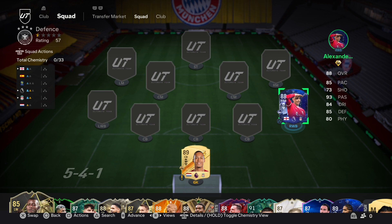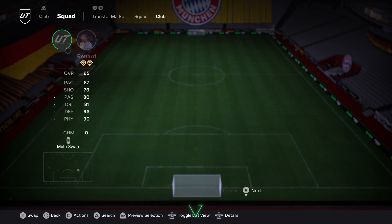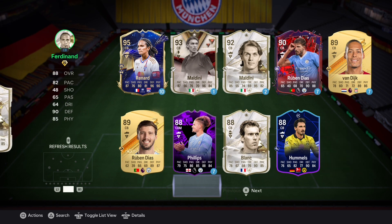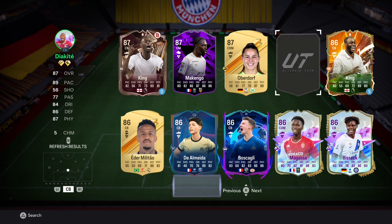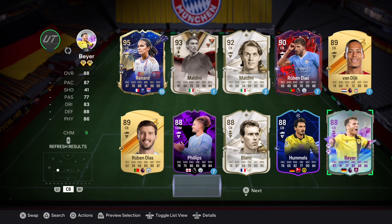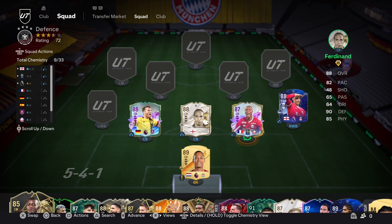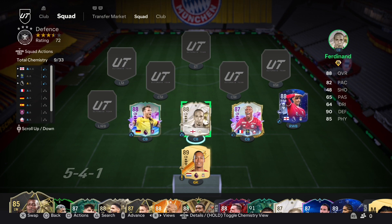You might have just seen a sneak peek at one of our center backs. We have this new card I packed, who looks really good. I'll put Rio Ferdinand in — there he is. Diacate is the new player I packed, and I think he looks really good for a center back, so we're going to test him out. I've also completed the Bayer Evo since recording the full Evo team video. Actually, it should probably be Ferdinand through the center because he's the slowest.